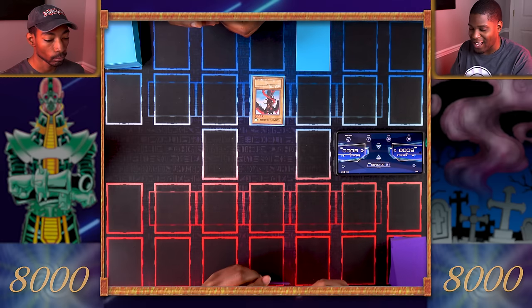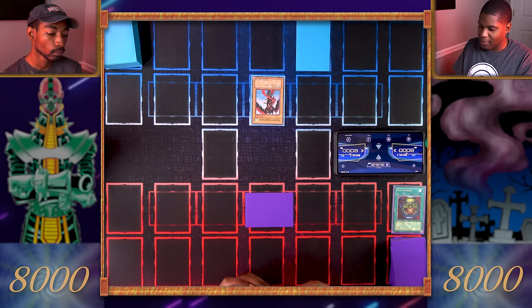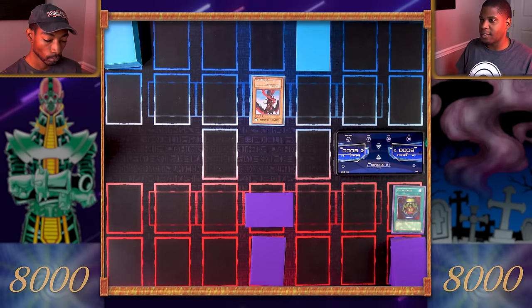Draw for turn. I'll activate Pot of Greed — I'll draw two cards. Set a card face down and set one more face down, and I'll end my turn.